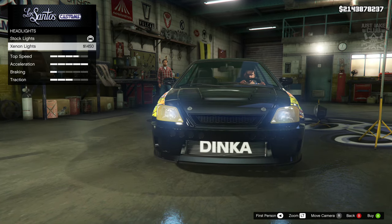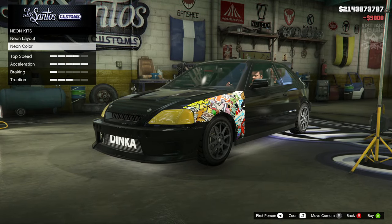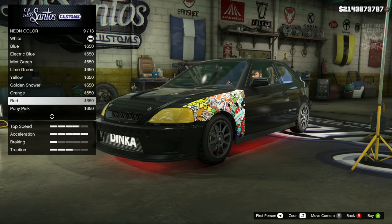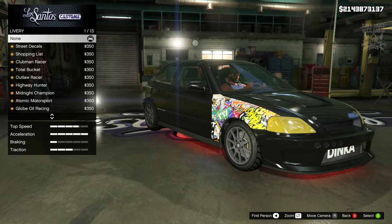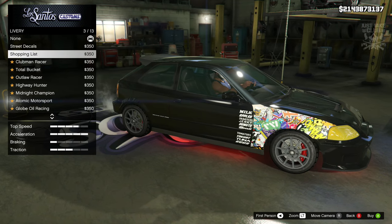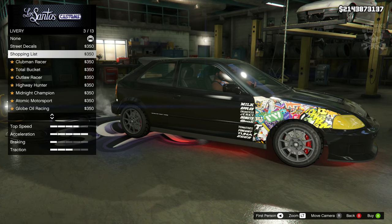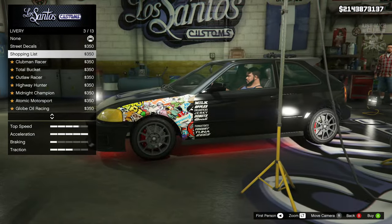We're going to go to lights, purchase the xenon headlights, and we're going to get our neon kit for this — front, back, and sides all the way around. For neon color I'm feeling red, yeah let's get red. Next we've got the liveries. I doubt I'm going to get a livery to be fair, because usually they're not that great anyway, and because I've got that sticker bomb on the front I don't think any sort of livery would actually work.